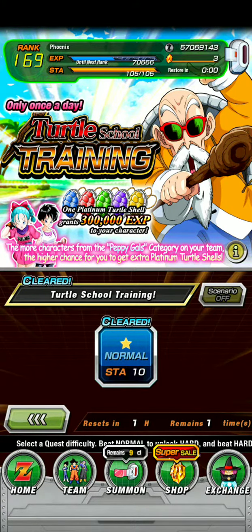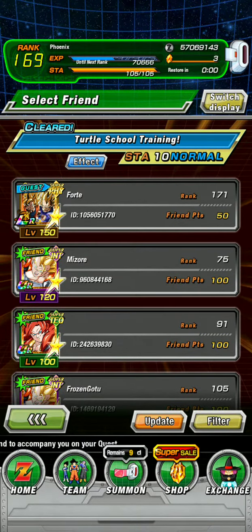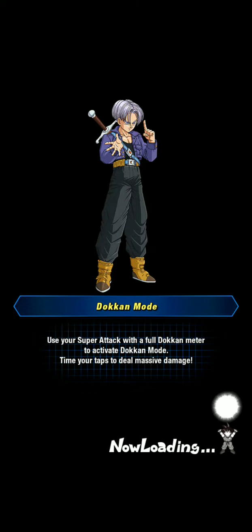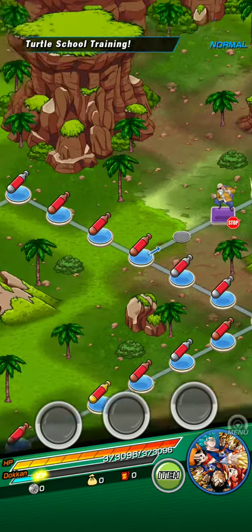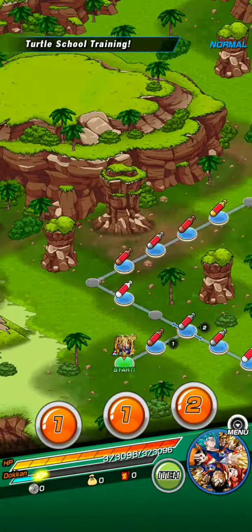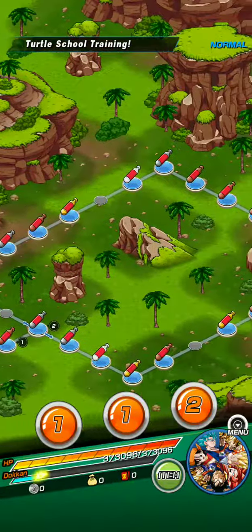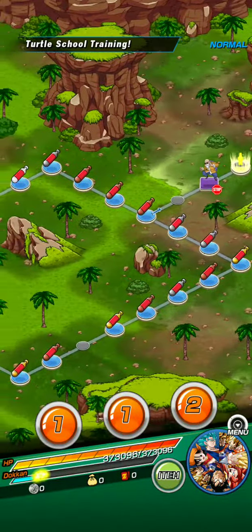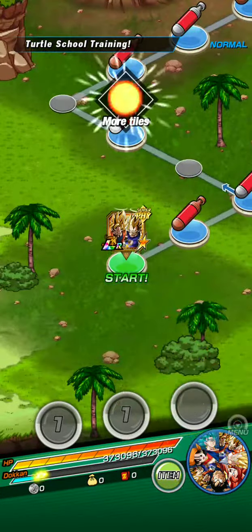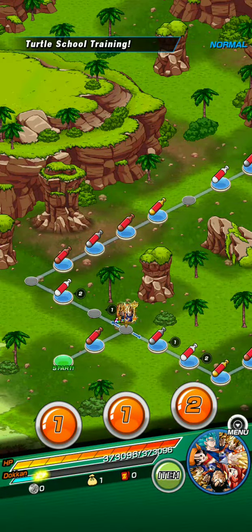Oh, look at that — resets in one hour, cool. Go ahead and select him. All right, let's do this. As you can see there are a lot of red capsules here, and it looks like we've got actually three red capsules right here, so let's go ahead and pop two — maybe we can get a three. Nope.